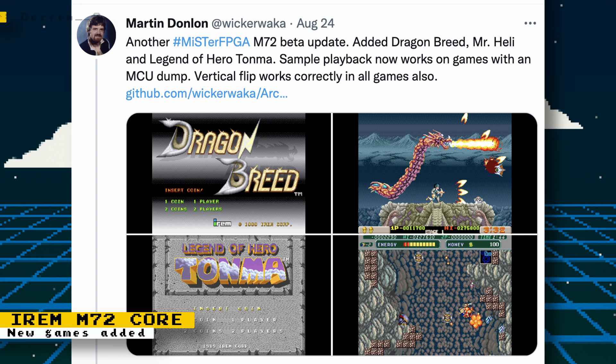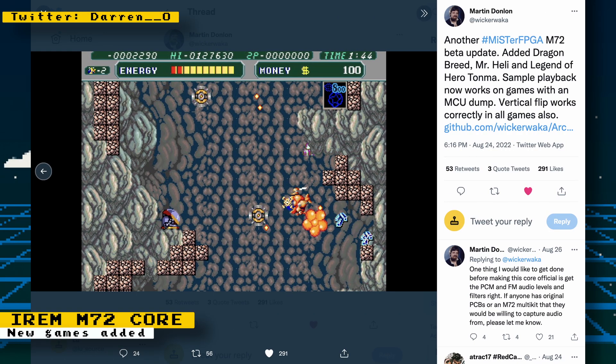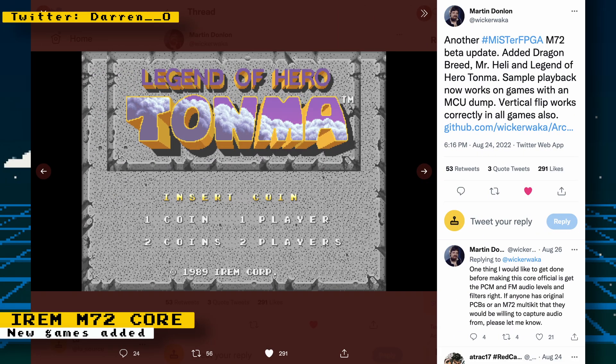Last week the M72 core added the games Ninja Spirit and Image Fight. This week we get even more games to test. The games added are Dragon Breed, Mr. Heli, and Legend of Hero Tomna. Dragon Breed is a unique shooter where you ride a dragon, and there are also platforming sections where you dismount the dragon. Mr. Heli is a horizontal shooter, and Legend of Hero Tomna is an arcade platform game. You can try out these games now by downloading the cores from GitHub.